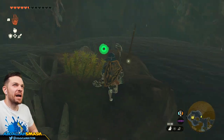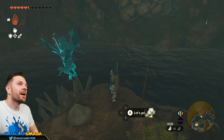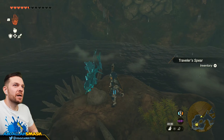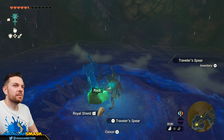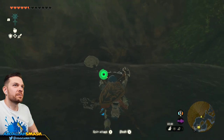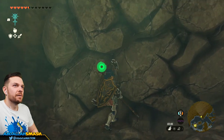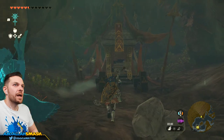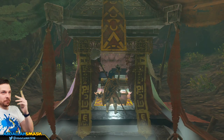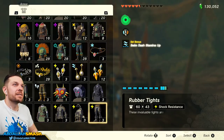It's like, you shall not pass — and I said yeah, I'm going to. We can get a spear and a rock, so I'm going to take the spear, fuse it with a rock, and go over there. I'm going to break this open by myself because I don't think Yanobo can make it over here. Done — rubber tights! We have the full rubber tights outfit.